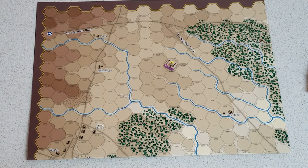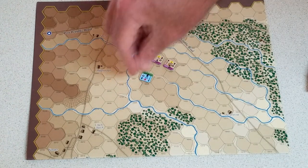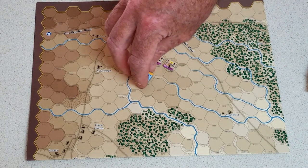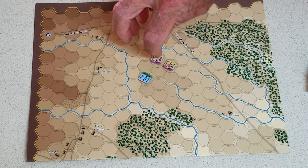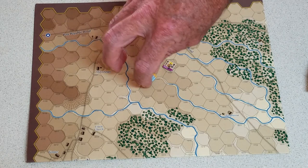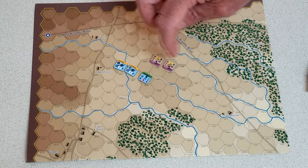Infantry and artillery stacked together may fire at separate targets. If the battery decides to shoot at one target — 5 guns — that leaves 2 strength points for the infantry. The infantry can fire at a different target if they want; they don't have to fire at the same target. They never combine, remember. So the artillery shoots at one target with its 5 guns, and the infantry's remaining 2 strength points can fire at that target or a different one.